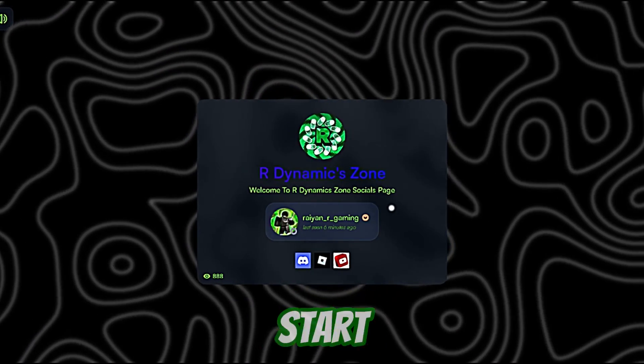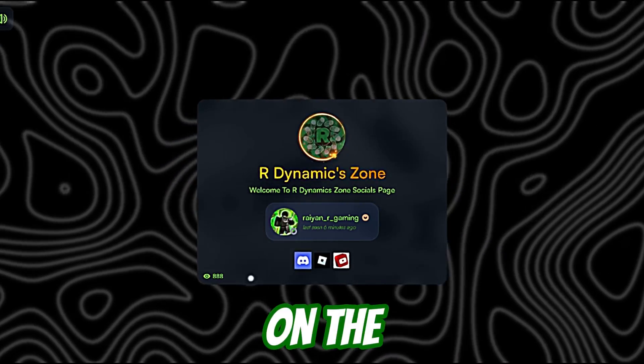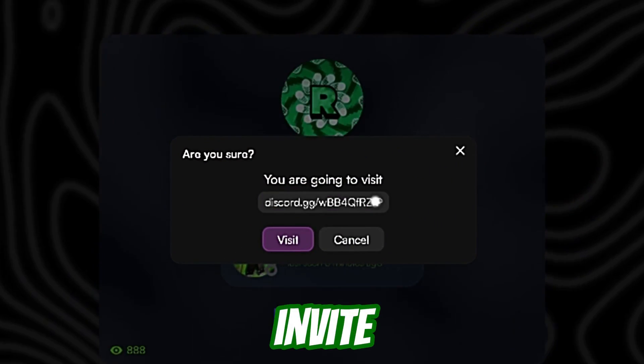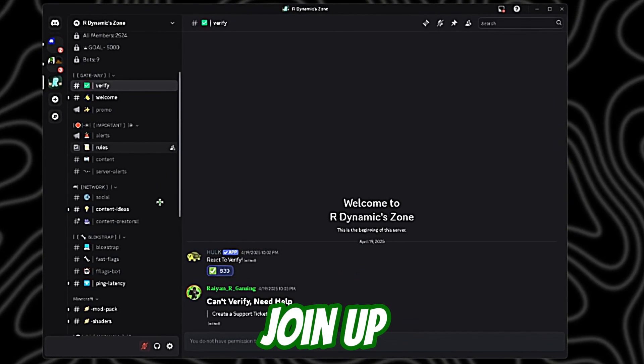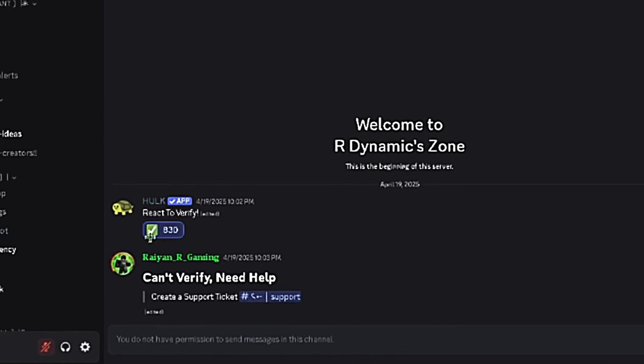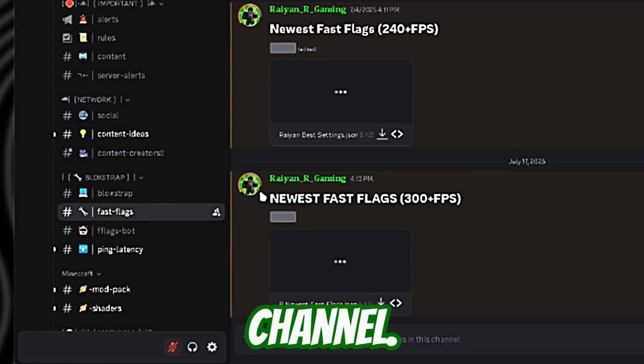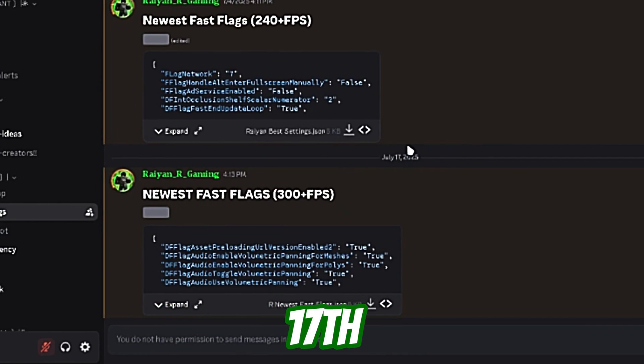The link is in the description. Click on the Discord icon and click on visit, or just copy the invite link. After you join, do the verification, and then come down to the fast flag channel and look for the 17th July fast flags or the latest ones.